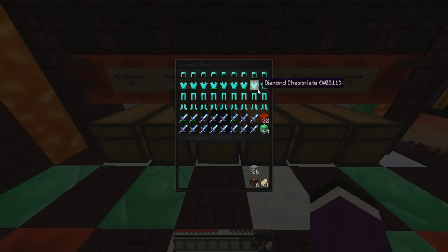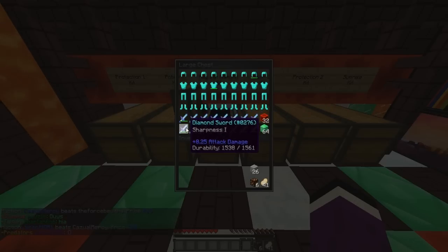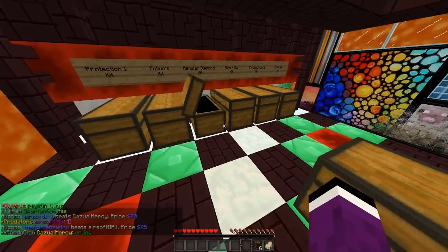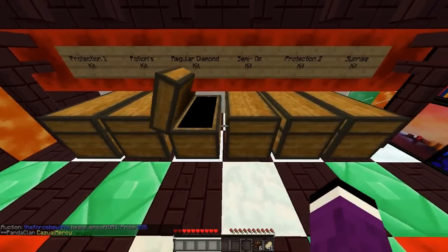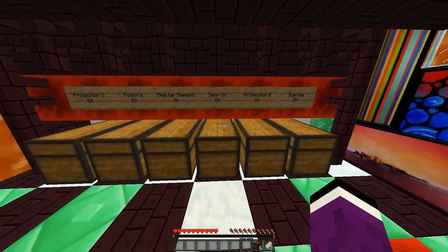The Regular Diamond Kit is just filled with regular diamond armor — I'll patch it up to make it fully repaired. You also get 64 emerald blocks, 32 redstone blocks, and some Sharpness 1 swords. I like this kit because you don't have to worry — if you lose your regular diamond gear, this replaces it, and those blocks sell for pretty good prices too.